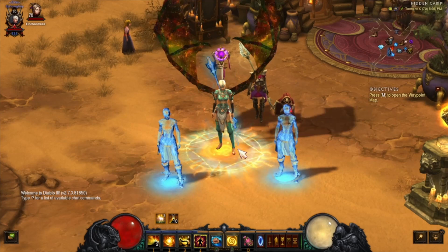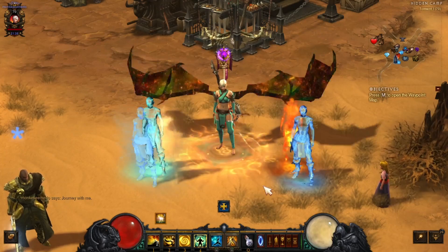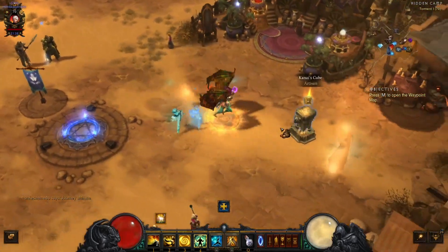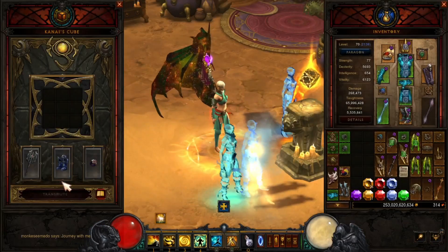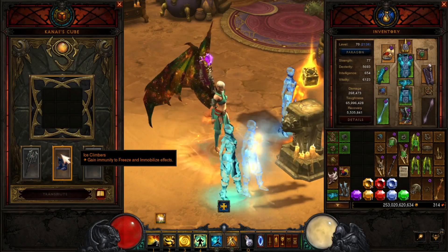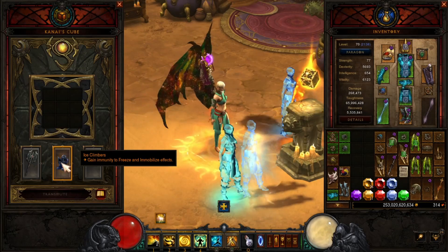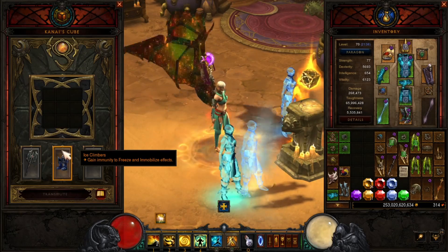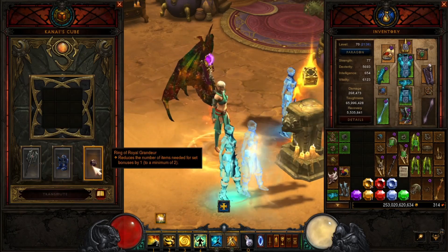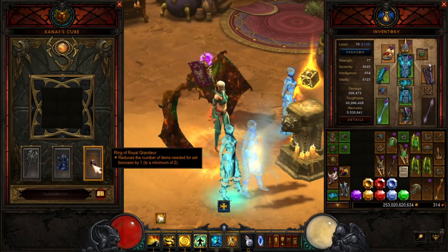Let's take a look at some of the skills and gear you'll need. First, Ice Climbers in the cube — this is really important because if you get frozen you automatically fail the dungeon. You need to wear them or put them in the cube. I also have the Ring of Royal Grandeur, which reduces the number of items needed for the set bonus by one.